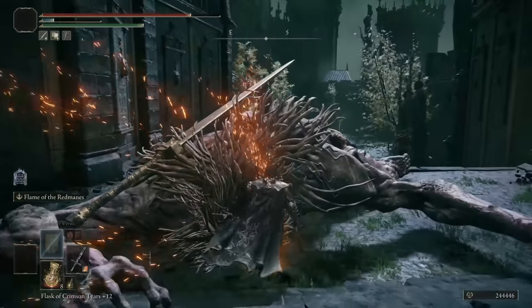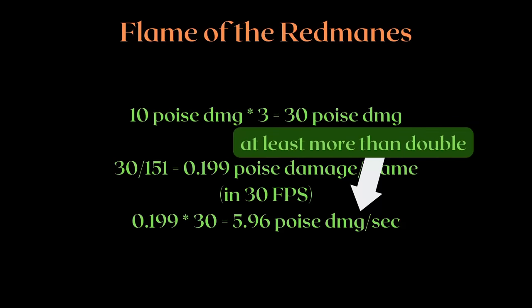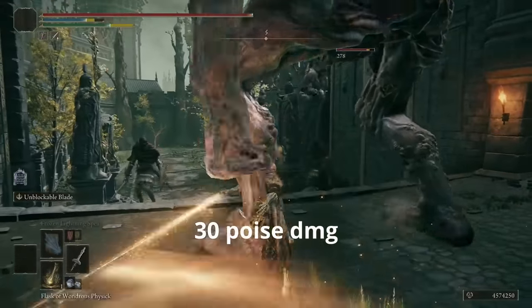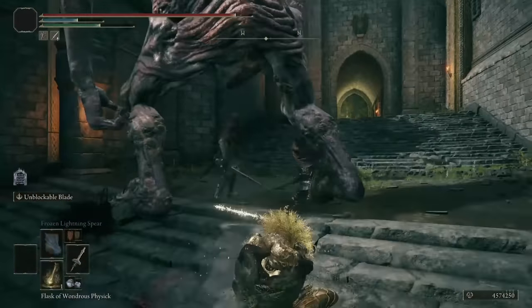A quick note for the testing troll: it has 65 poise, and the first hit you do on it has a 20% unaware damage bonus that also applies to poise damage. Therefore, a skill that usually staggers the troll in 3 hits can stagger it in 2 hits with that bonus.